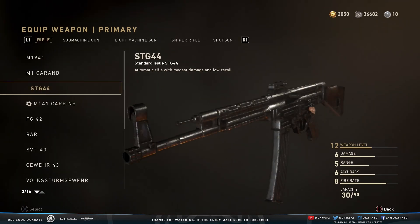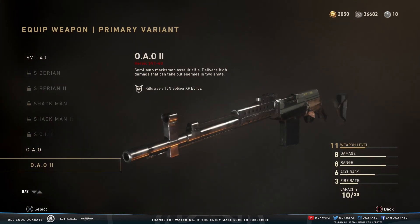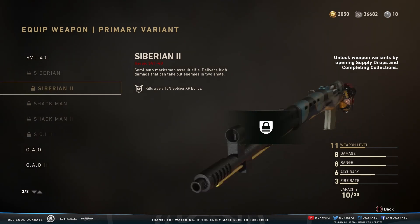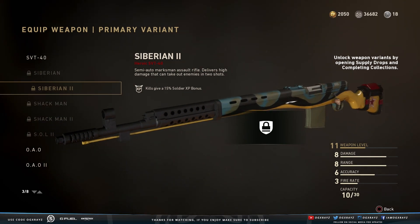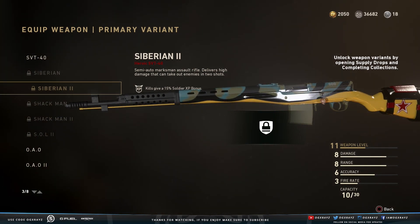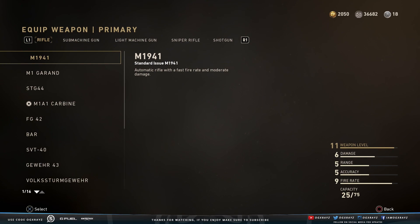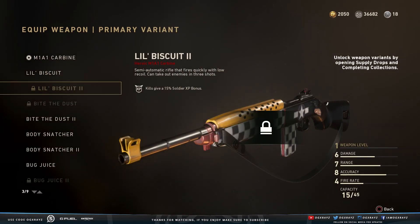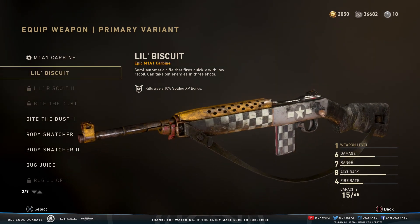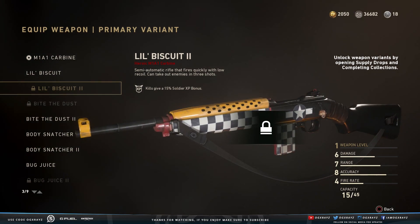The other one is the SVT-40 Siberian 2 — they added the cleaned up version of this one. It has a nice yellowish, kind of mustard yellow color, so that one's pretty cool. The other one is the M1A1 Carbine Lil' Biscuit 2. A lot of people have been asking about that one. We have the Lil' Biscuit, which is all beat up, and they recently added the cleaned up version that you can get now.